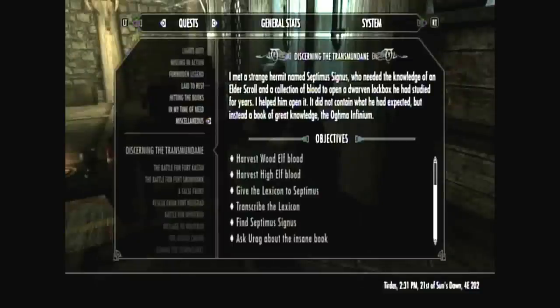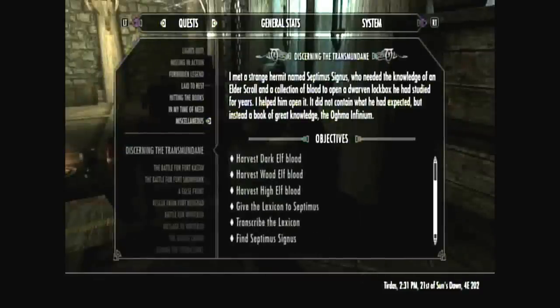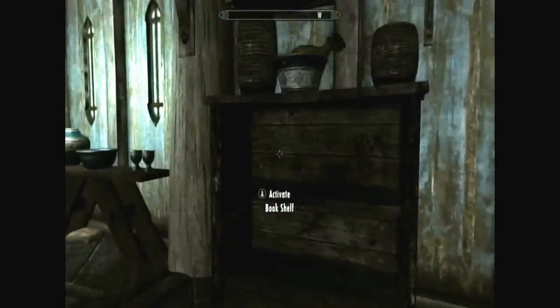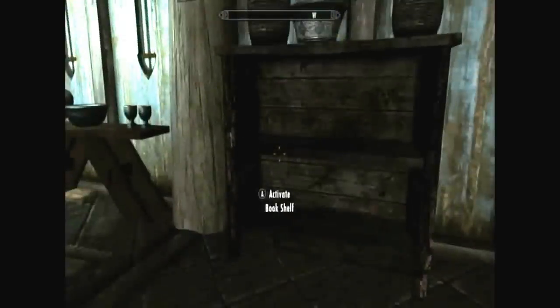You just kill certain types of species and get their blood — like all the elves, orcs, Falmer — and then get the lexicon back to Septimus. Once you do the puzzle part, you'll get the Elder Scroll. Then just return to him and he'll tell you about the blood part, and then you do that.